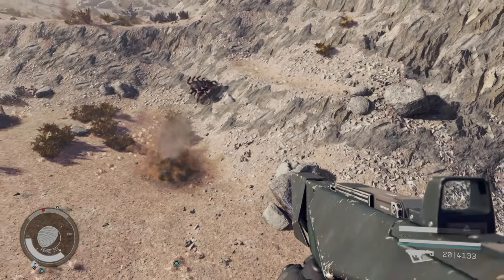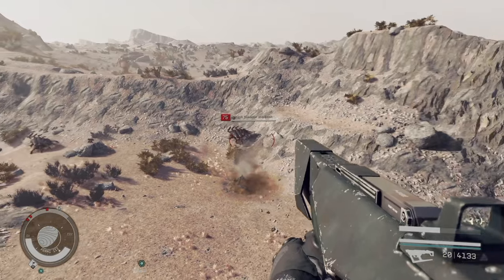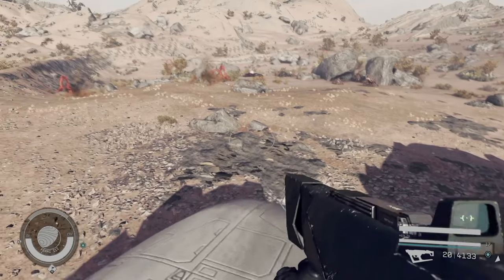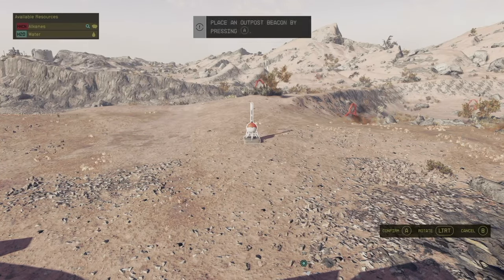If you're at a low level and you're trying to get this done, it might be a good idea to go ahead and hop on top of your ship. That way any of the fauna around here won't be able to kill you.